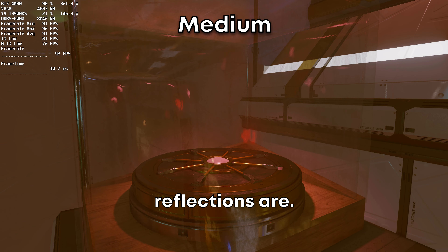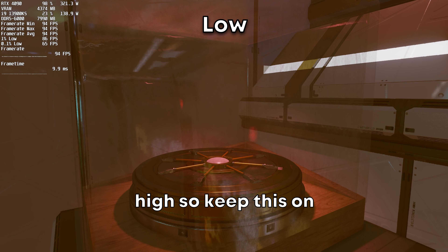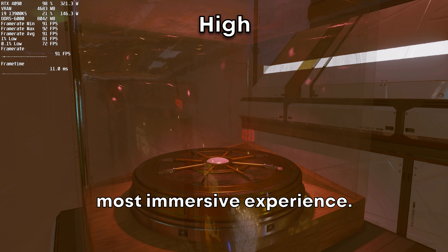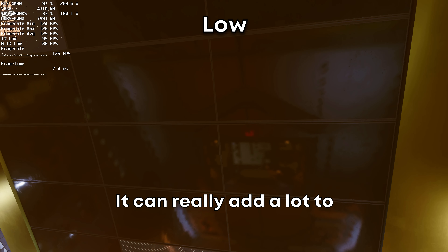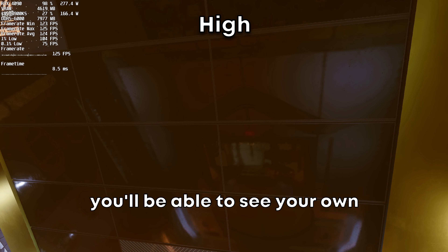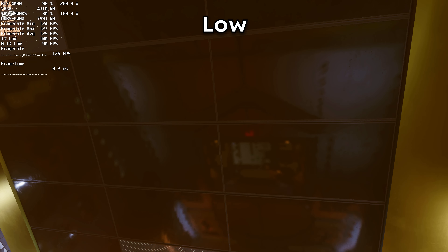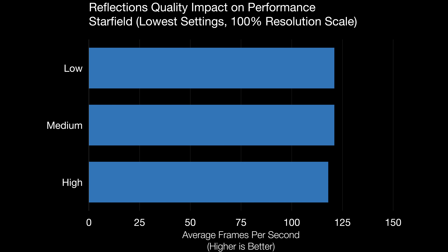Reflections quality will dictate the amount of reflections on a surface as well as the resolution of those reflections. There's a nice visual jump from low to high, so keep this on high if you can to get the most immersive experience. It can really add a lot to certain places in the game. Unfortunately, there are no surfaces where you'll be able to see your own reflections, and mirrors do not work under any settings.